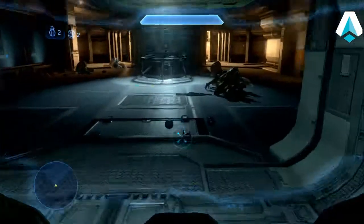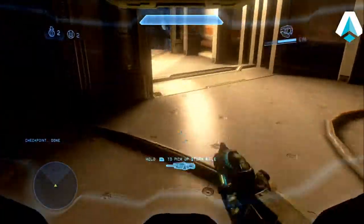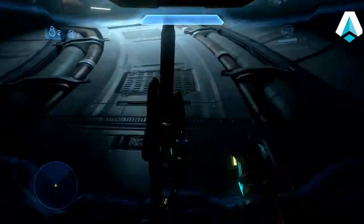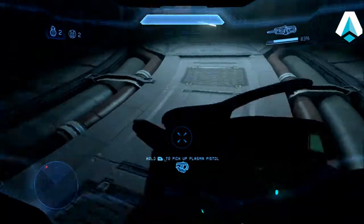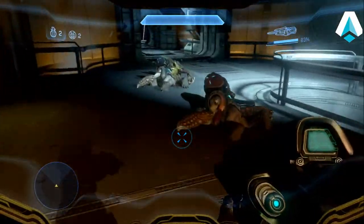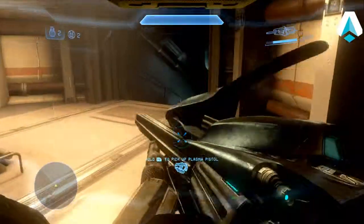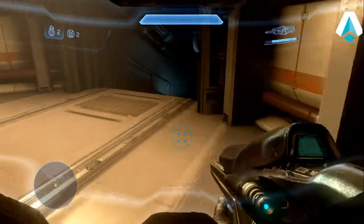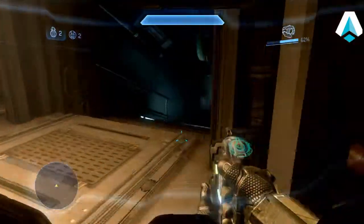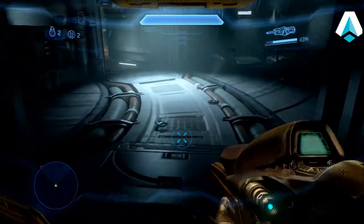Take out the four grunts that are down there. We're going to do one more stockpiling exercise, although I don't need quite as many down here because the elite I'm going to face has weaker shields than the ones I originally faced — even with Mythic and Tilt on, his shields aren't all that great.